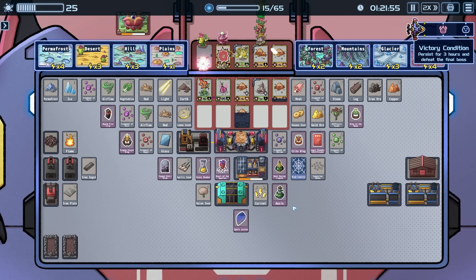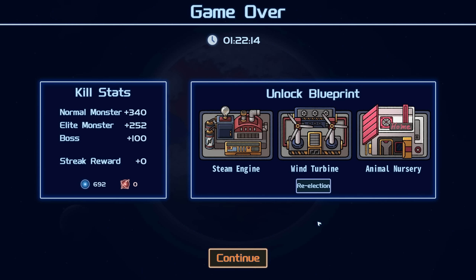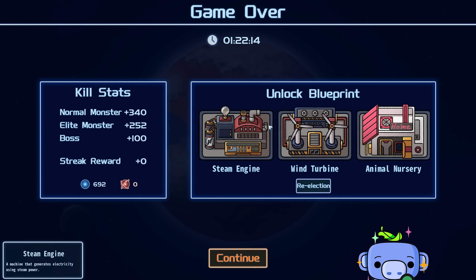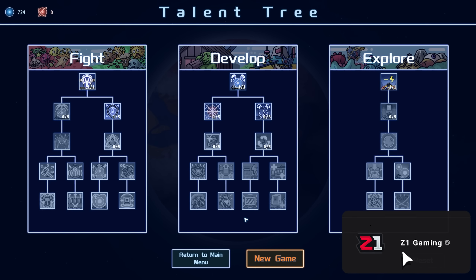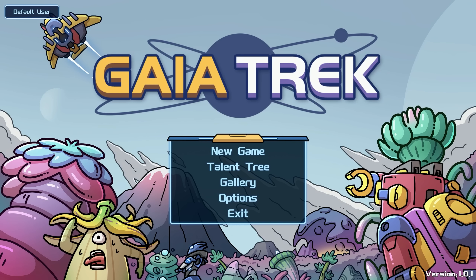I see I got distracted getting water when I needed to be getting more plants. I had to spread the dirts out because individually two damage is better than just stacking. Another wave here — they're just walking right through everything. There's no saving us now, they're going to walk right through everything. That's gonna be it. You know what — we learned things along the way, it was fun, fantastic time. There's a lot more buildings and blueprints we haven't unlocked yet: steam engine, winter mine, animal nursery. I'm really excited to see what we can get to. Thanks for watching!